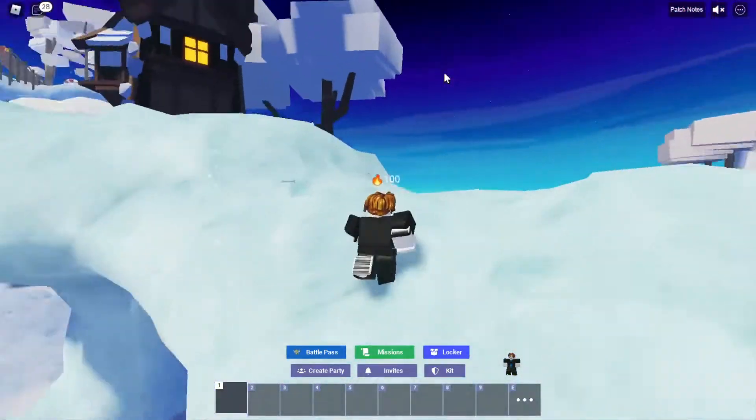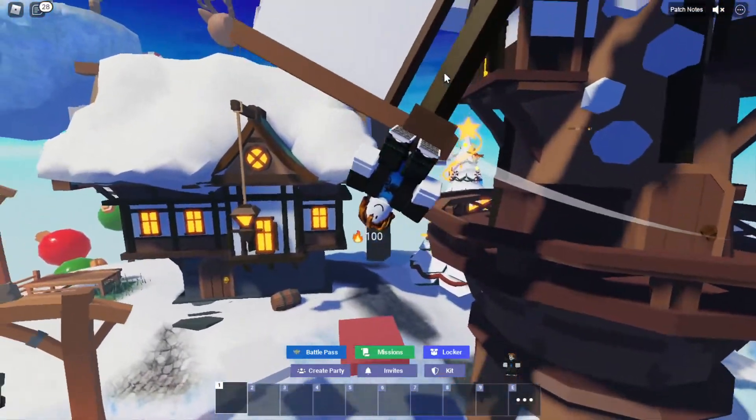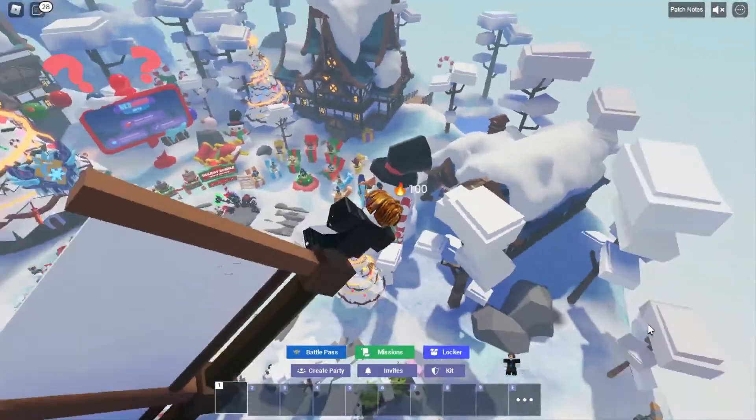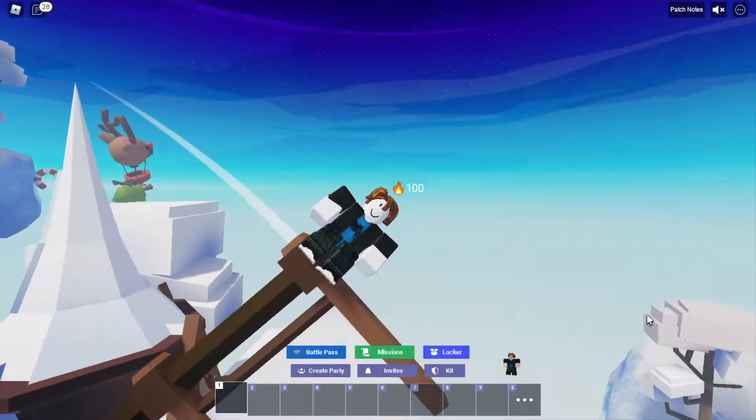If I go up to the windmill and stand next to one of the wings, I can actually ride it just like that. Now I can spin around on the windmill and have a good view of the map. So next time you're in the lobby, you guys should try it out and ride on the windmill.